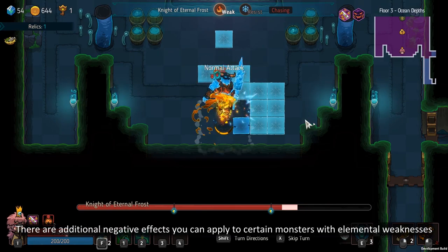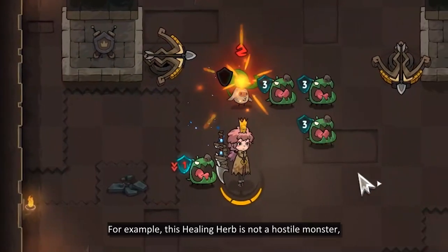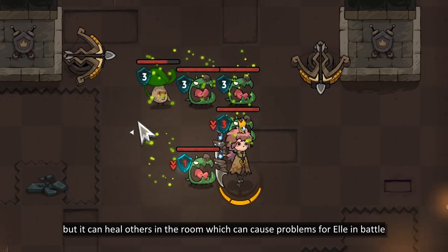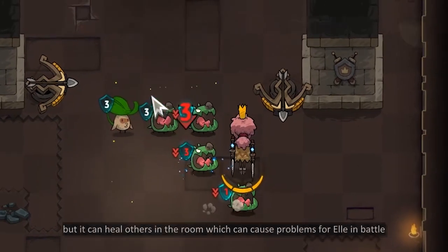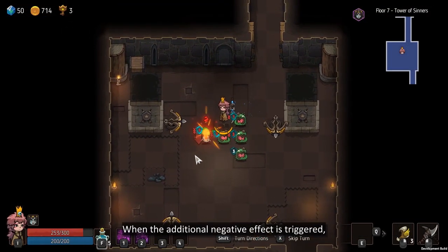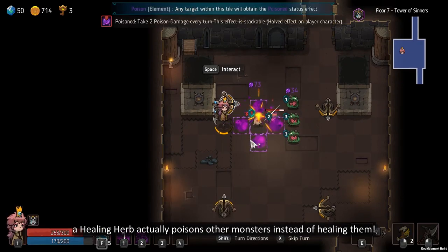There are additional negative effects you can apply to certain monsters with elemental weaknesses. For example, this healing herb is not a hostile monster, but it can heal others in the room which can cause problems in battle. Since it has an elemental weakness to poison, we can try using it to see what happens. When the additional negative effect is triggered, the healing herb actually poisons other monsters instead of healing them.